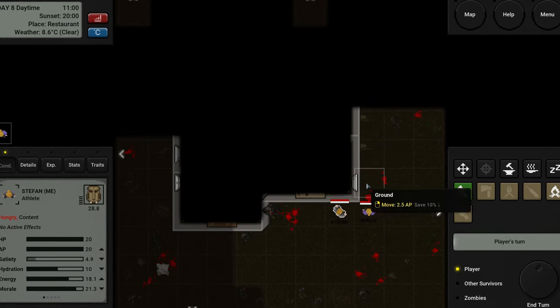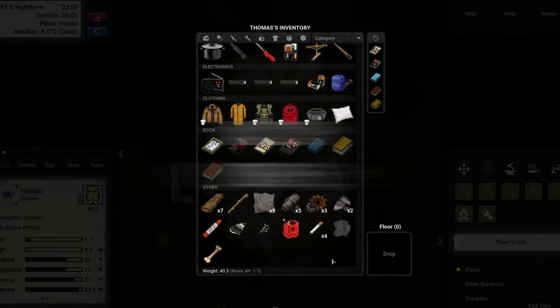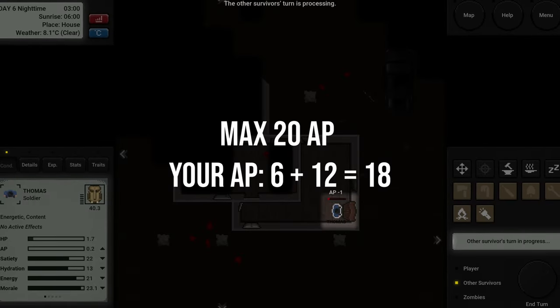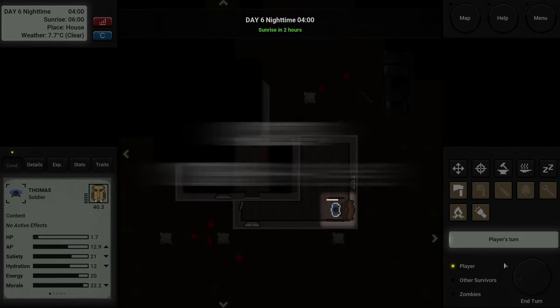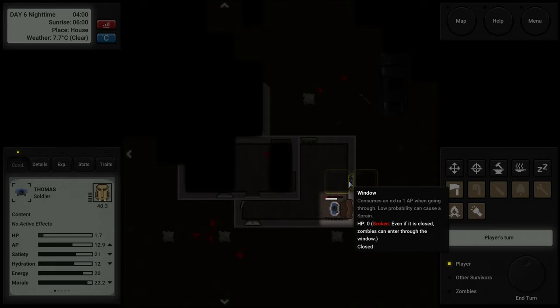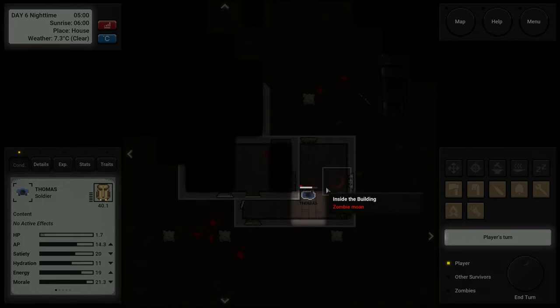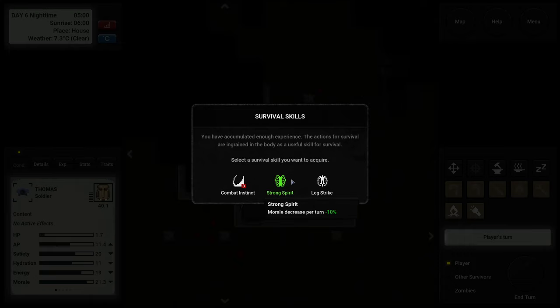Only a portion of your AP is wasted if you don't use them. For example, if your maximum pool is 20 AP and you currently have 6 left, in the next turn you will gain 12 more, giving you a total of 18 AP. However, if you end your turn again, you will only gain 2 AP, as your maximum is capped at 20. Try to spend your AP on something productive, like reading books or magazines.